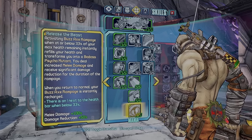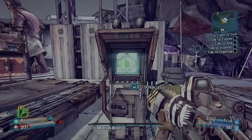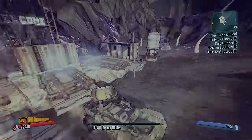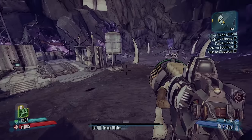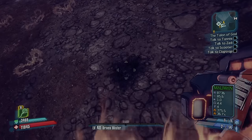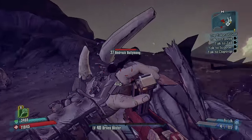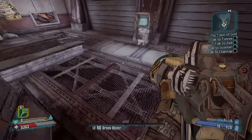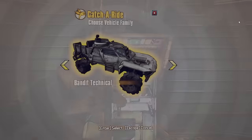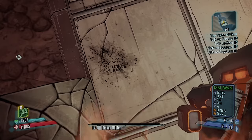This glitch has been around for a long time. All you need is Release the Beast. When your health is at 33% — you'll know because of the red triangle — you activate it, then teleport into a vehicle during the animation and get out. Now you're absolutely invincible. You can blow yourself up with a Rocket Launcher and nothing happens. Even damage-over-time effects do nothing. The bullymongs can't do anything to you, but you can still kill them. Note: when you fast travel, this glitch ends, so you do have to stay in the same area.